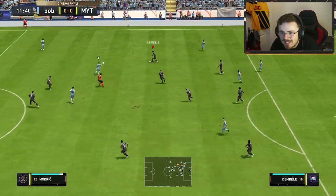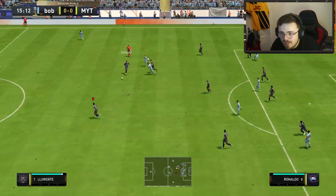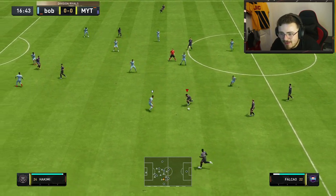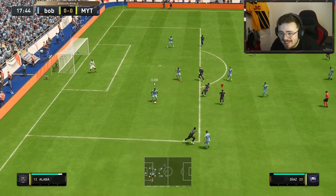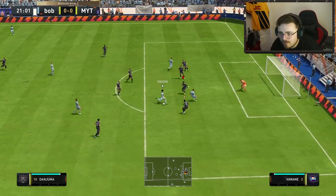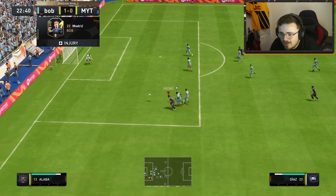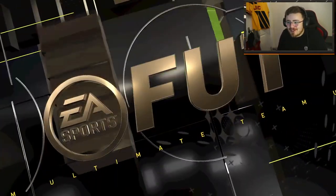I expect Falcao to get a couple of chances with the finishing and movement he has. I need wins — I'm so close to the last checkpoint of Div 2. First real involvement minus that little five-yard pass earlier — he feels pretty lively. A little give-and-go with Luis Diaz, his fellow national player. Falcao played Diaz in, Diaz turned into an absolute battering ram, and there's the goal! Falcao was involved with a little through ball to Luis Diaz — first goal contribution.